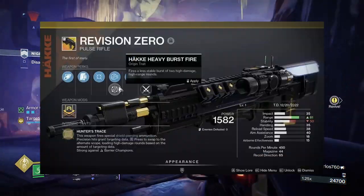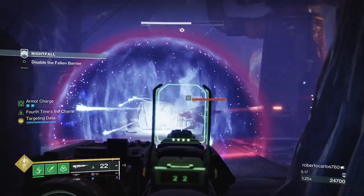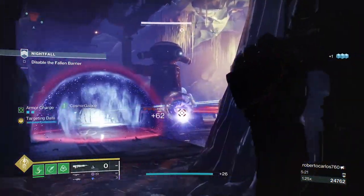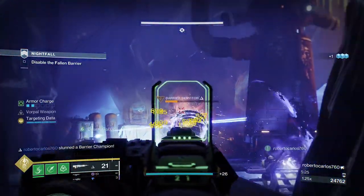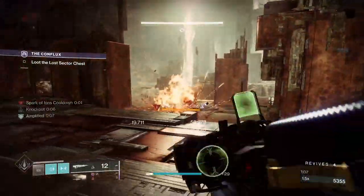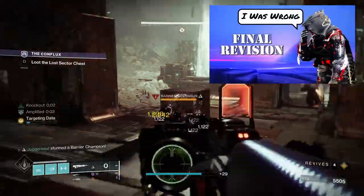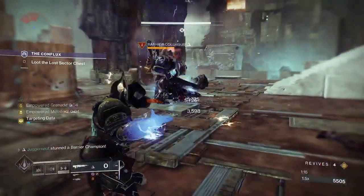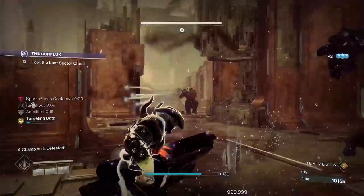The last weapon on our list is the Revision Zero pulse rifle. The perk is Hunter's Trace — this weapon fires special shield-piercing ammunition, and precision hits grant target data. Press the alternate action button to swap to the alternate scope, loading high-damage rounds based on the amount of targeting data acquired. Revision Zero is the only exotic on our list that is also craftable. We did a full breakdown of our PvE roll for this weapon — check it out in the description. Bungie has stated they're bringing back the exotic mission to earn it in Season 22.